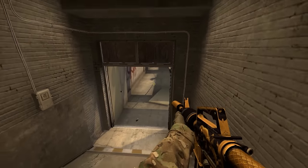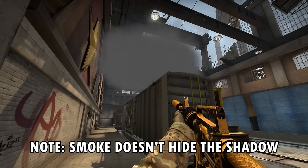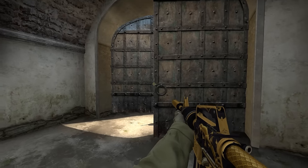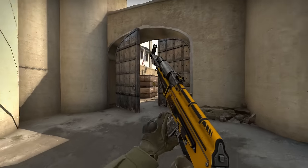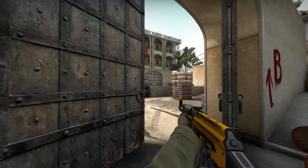You can also see grenades coming from just watching the shadow. On Dust2, the best spots are long doors, middle holding lower, and double doors on B if they push close.